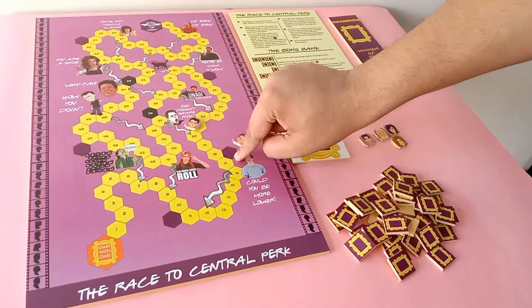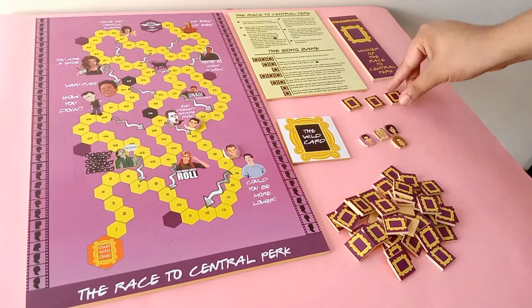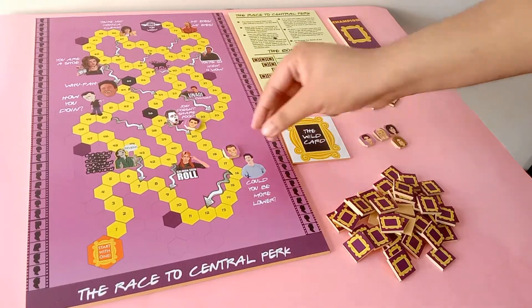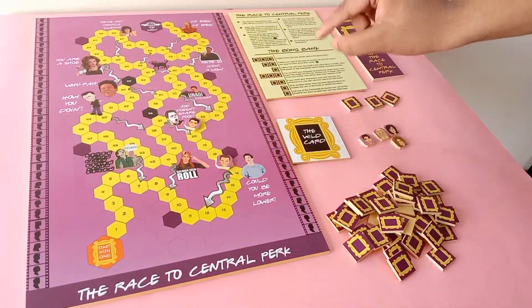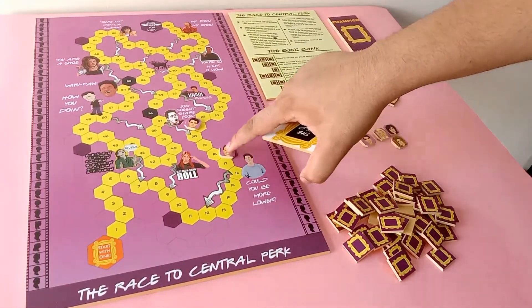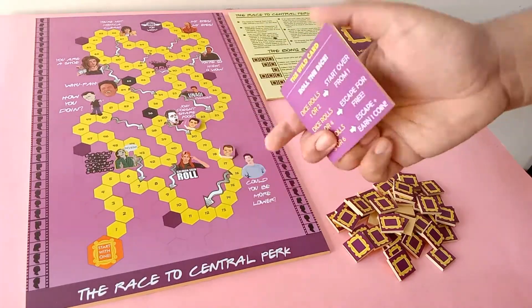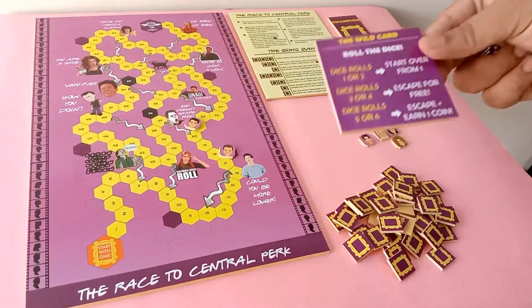Now how does the player get out of a checkpoint? The player has two options. The player can pay one coin to the Bong Bank and bail out of the checkpoint — that is, step on the tile connected to the checkpoint with the lowest number. But since the Bong Bank coins are so important, would you like to lose them? If not, there is always another way to get out of the checkpoint by trying out the wild card.